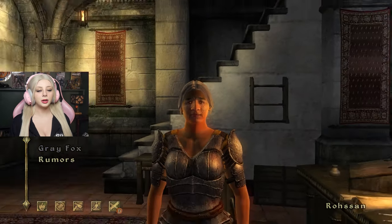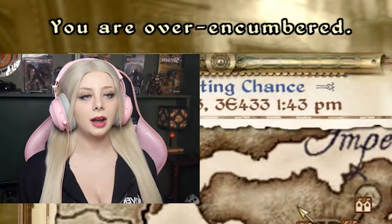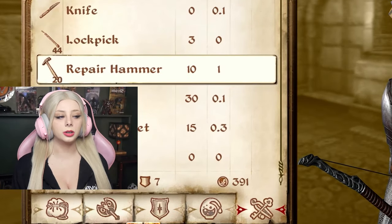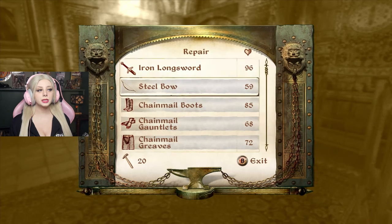Now I'm supplied up. I'm over-encumbered? How? Do the hammers have weight to them? They certainly do. Let's use some and see if I can get my equipment back to where it should be. Look at my bow — that's pathetic.